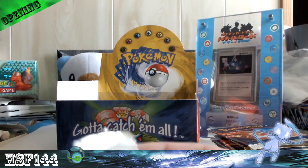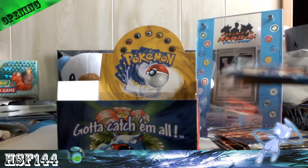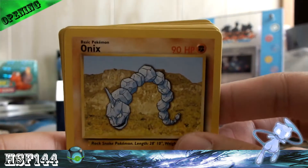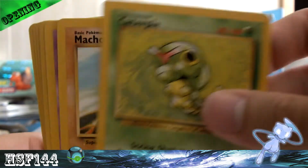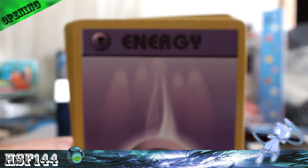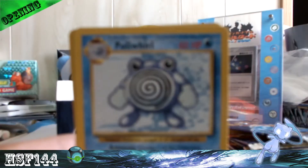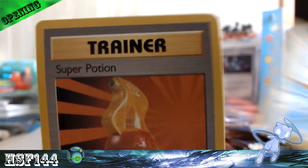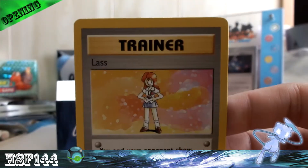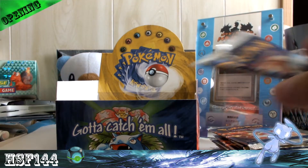Now the Blastoise pack. We got Onix, Charmander, Caterpie, Machop, Drowzee, Fire Energy, Psychic Energy, Revive, Poliwhirl, and Super Potion. My rare is a Lass. I know one of my friends needs this to complete his Base Set collection, so I'll definitely trade it to him.